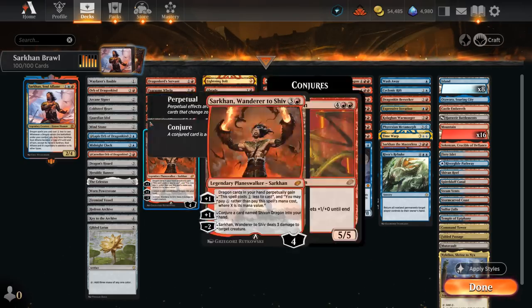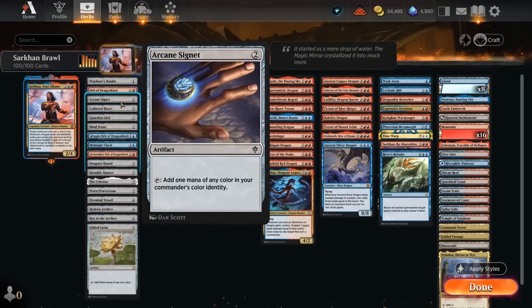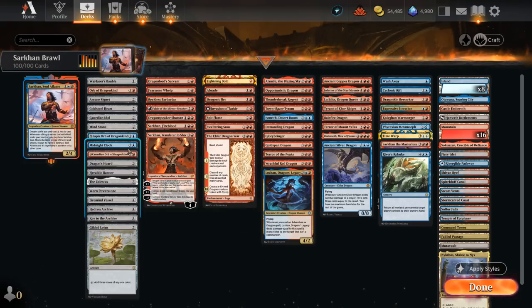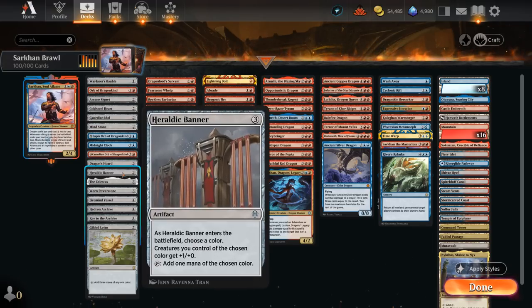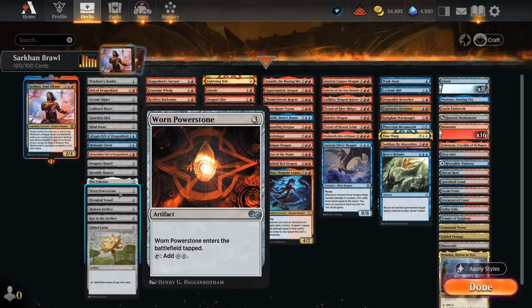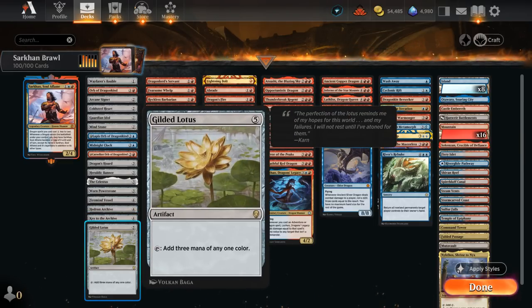For a more detailed breakdown: in the ramp section we've got Wayfarer's Bauble — a recent Arena addition, useful in non-green decks. Play it turn one, sacrifice it turn two to fetch a tapped basic land. Orb of Dragonkind can help ramp out dragons and can be sacrificed to find one. Classic two-mana artifacts include Arcane Signet, Cold Steelheart, Guardian Idol, and Mindstone. The blue orb lets us scry when used to cast a dragon; the red one gives our dragon haste. Midnight Clock refreshes our hand, Dragon's Horde picks up counters for card advantage, Heraldic Banner naming red pumps our team while making mana, Celestus provides card selection, Power Stone makes two colorless mana, Firemind Vessel, Hedron Archive, Key to the Archive, and at five mana Gilded Lotus taps immediately for three.